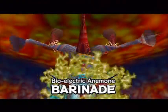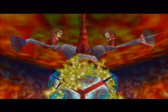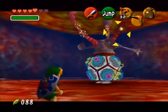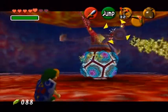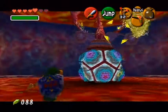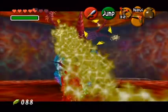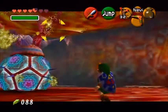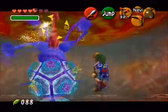Bio-Electric Anemone, Barinade. Barinade's a pretty fun boss, but is one of the most disgusting bosses. This is probably the most similar boss to Kalle Demos from Wind Waker, the big plant boss. This is probably where it got its inspiration.